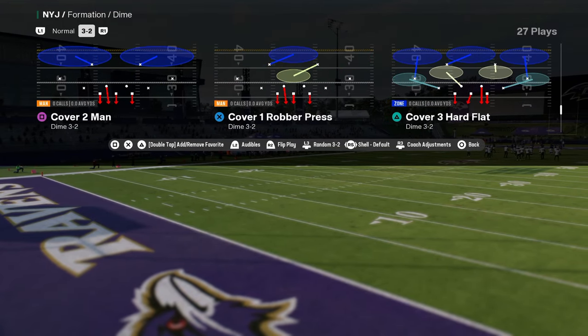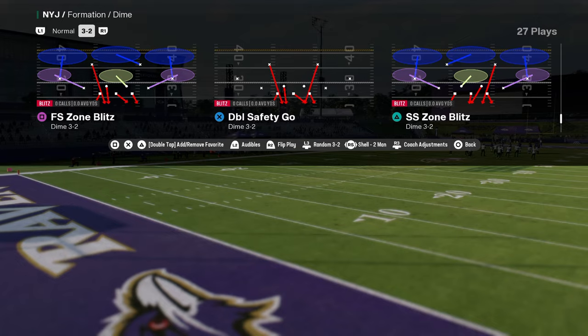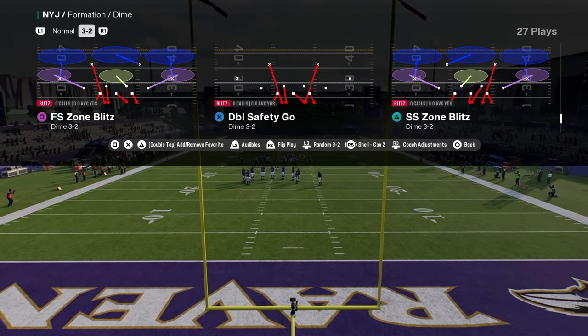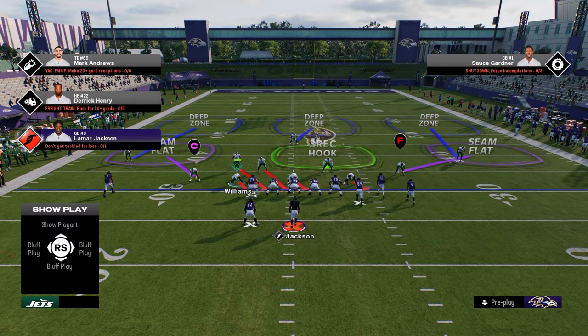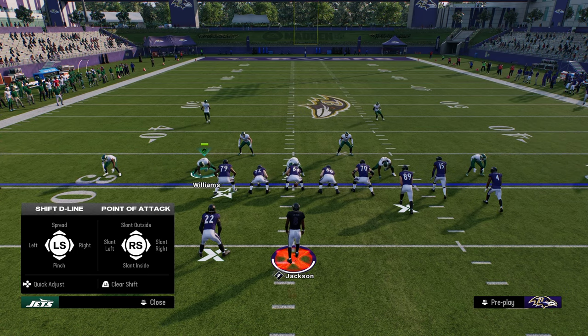We're going to come out in the play Free Safety Zone Blitz. You can turn your coverage shell to Cover 2. Basically what's going to happen is we're trying to get a four-man blitz — you see how it kind of comes down like this, we don't really want that. All we want to do with our adjustments is press and pinch our defensive line.